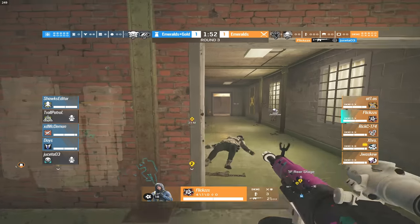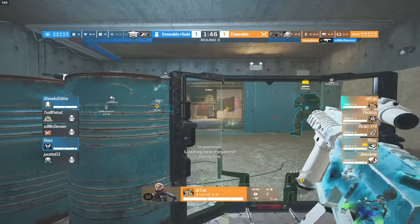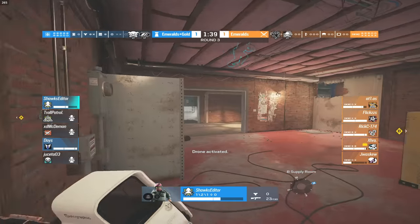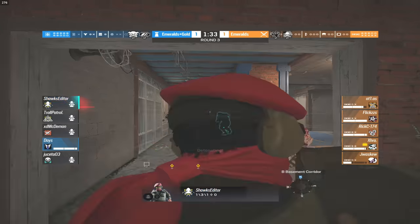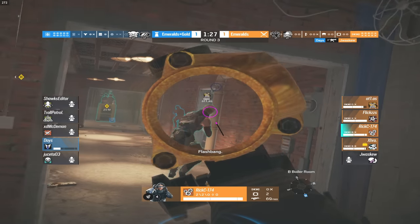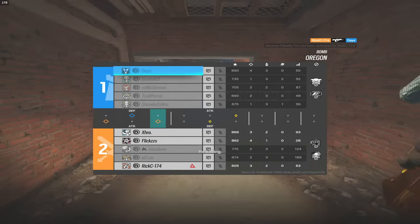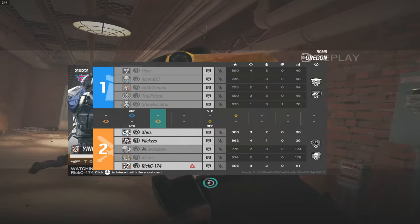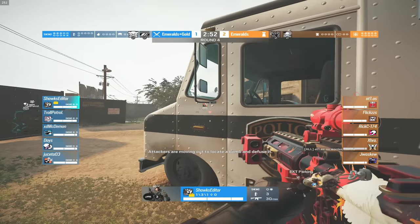Flixie grabs a kill; Juice goes down — no more Ella for the blue team. Lesion takes a lot of damage and gets finished off by Jay, who pushes in through Freezer. Our gold player takes a lot of damage from the player in Attic — a C4 comes out. Daze tries to finish off the Yana but it's a tough gunfight. The gold player gets taken out as the emeralds push deep through Pillar. A team kill comes out; Daze grabs a kill trying to clutch the round, but Rick C on the Yang takes him out. Round four is underway.